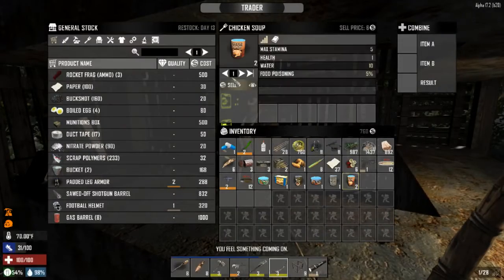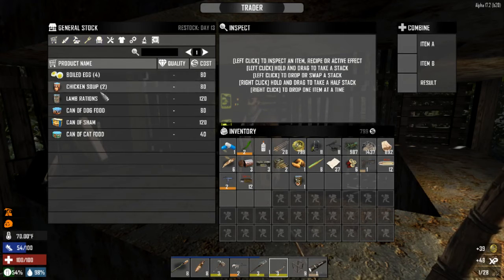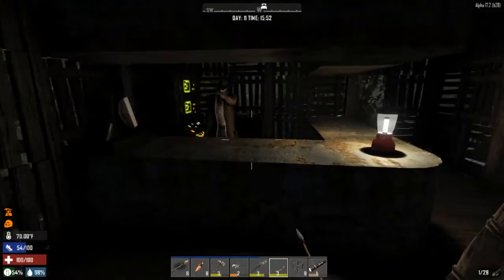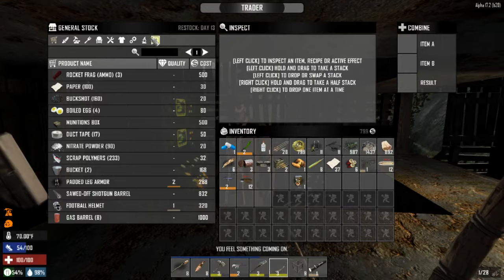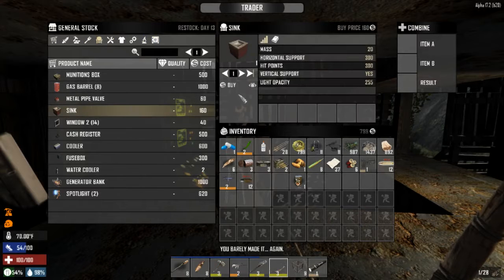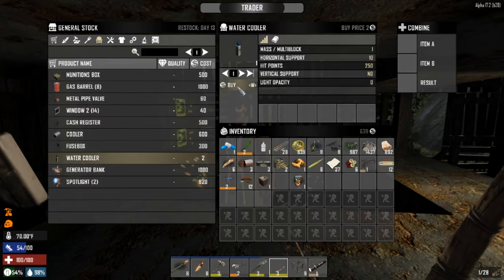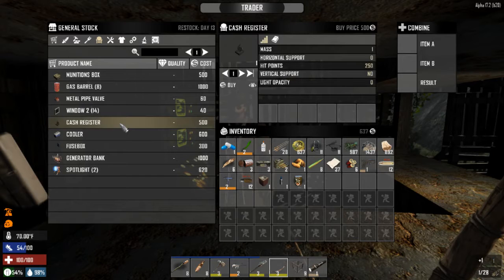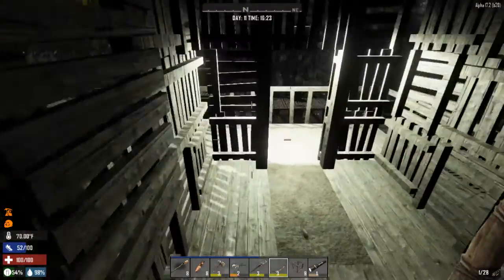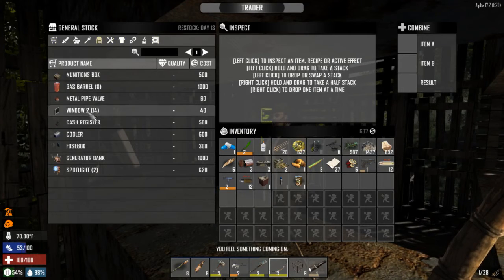Sell these. Do we have any extra food? You have no food. You didn't get anything better? Oh, you have a sink — I want a sink actually. A cash register — Jesus, these are expensive. A cash register would be perfect for a bar. Wait — that's really expensive. Do you have bar stools? No, you don't.